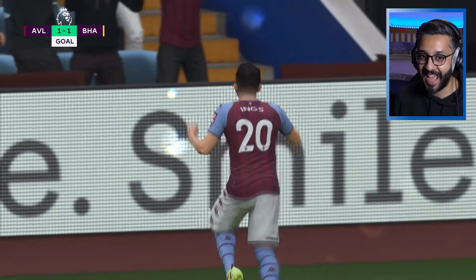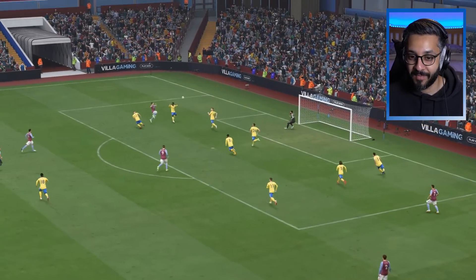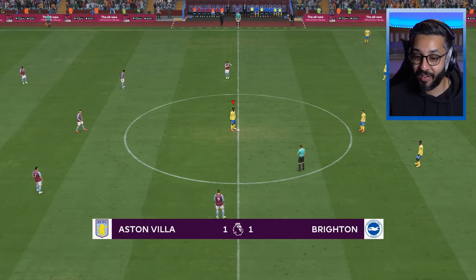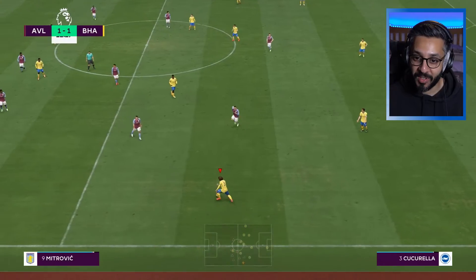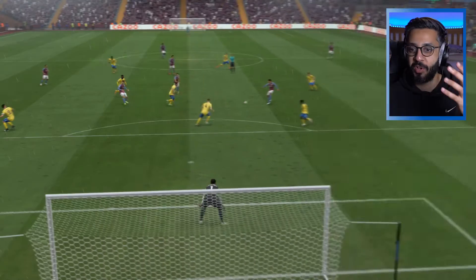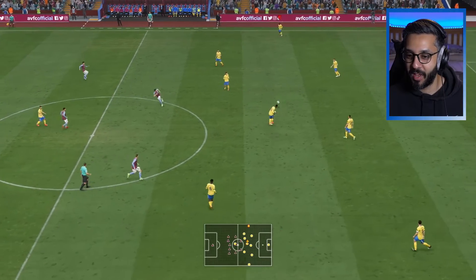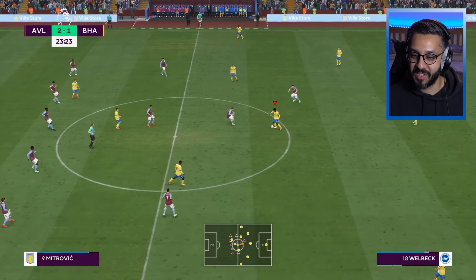How have they scored that? How is Robert Sanchez letting that go in? That's Danny Ings — what was this cross and what was the header? John McGinn with his right foot, look how far away he is from goal. What is Robert Sanchez doing? He's been so good for us this season and now he's letting in goals like that. Not another clean sheet and we're only 12 minutes into this game. Has Danny Ings become like prime Ronaldo? He's scoring headers from miles out and smashing strikes into the top corner.